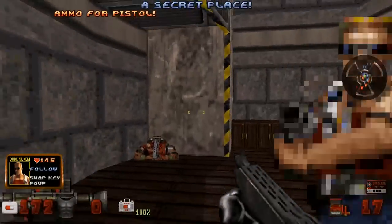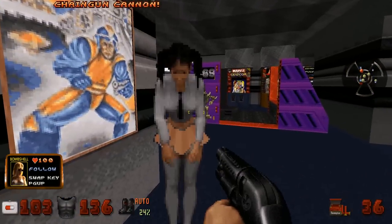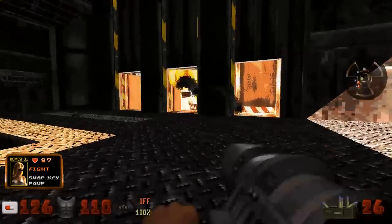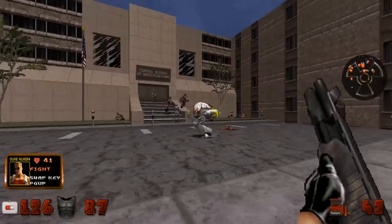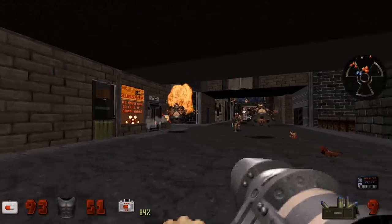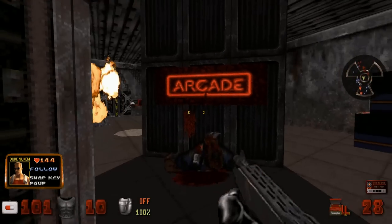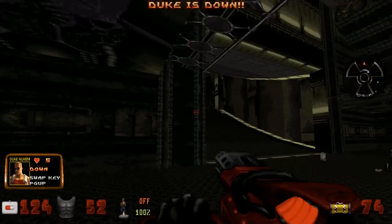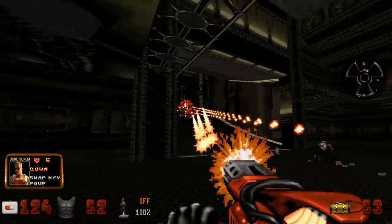Alien Armageddon is a mod for Duke Nukem 3D which adds many new high quality enemies, sexy NPCs and a second playable character, all featured in an epic new adventure. Some of the community's best talent have come together to make this amazing free expansion. Well, that's all according to Alien Armageddon's mod DB page anyway, but I have to say that all of that is pretty much spot on. And if you're looking for a new way to play Duke Nukem 3D, well this might just be the ticket.